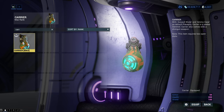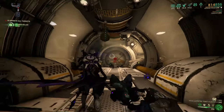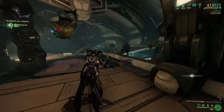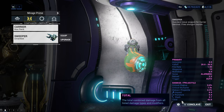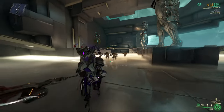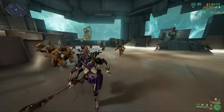Carrier was for a long time one of my favorite sentinels. You can get the normal version on the market for 100,000 credits or the prime version from relics. Carrier comes with the Ammo Case mod, which converts ammo into the type you need on your weapon. You can also get the Looter mod from Cephalon Simaris, allowing your Carrier to open loot crates up to 12 meters away. Its weapon is the Sweeper, a shotgun-type sentinel gun that is powerful but only up close.